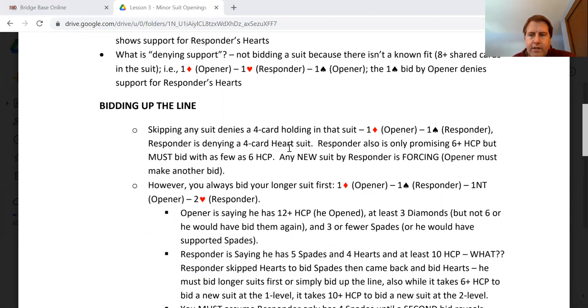As responder, if you only have less than six high card points, we would like you to just pass and let partner know you don't have much. But if you do bid, it's forcing the opener to bid again, because you're showing six or more high card points — you could have 16. The point here is to bid up the line.